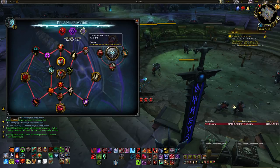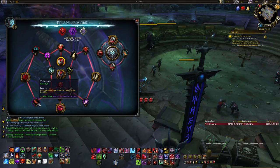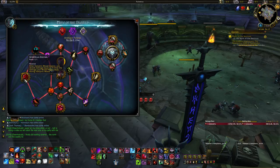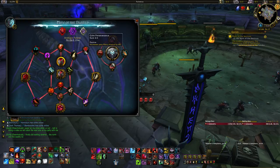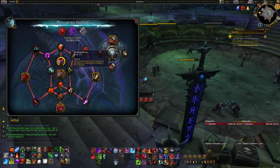You can go the other way first if you prefer, but after those two I recommend going down to grab Iron Heart, Vein Render, and then your third Golden Trait, Umbilicus Eternus. Either way you'll be doing both paths — I recommend going right first, then down to the left.